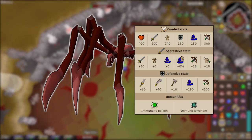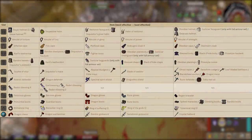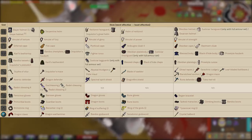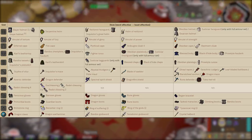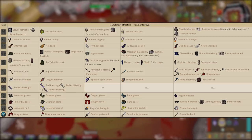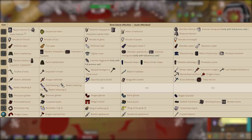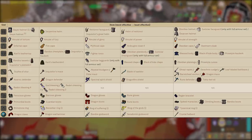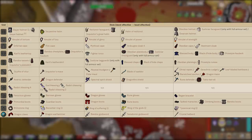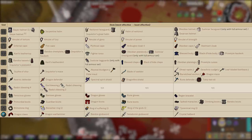On screen you can see the gear progression from most effective to least effective — you can also check it out on the wiki page. For best-in-slot items: slayer helmet if on task, otherwise serpentine helm, amulet of torture, infernal cape, Karil's leather top, Bandos tassets or inquisitor's plate skirt, Scythe of Vitur, Avernic defender, Rada's blessing 4, ferocious gloves, primordial boots, brimstone ring, and dragon claws as your special attack weapon.